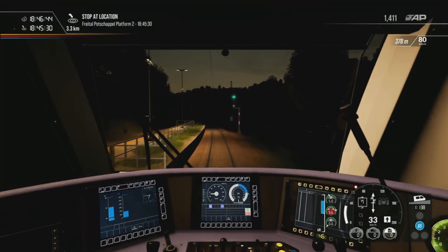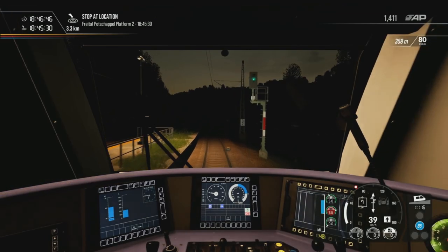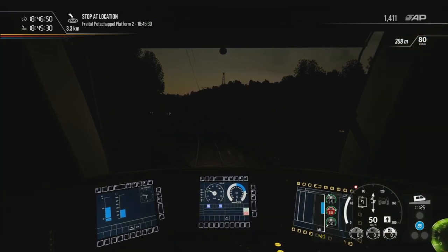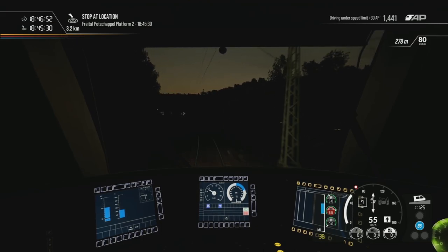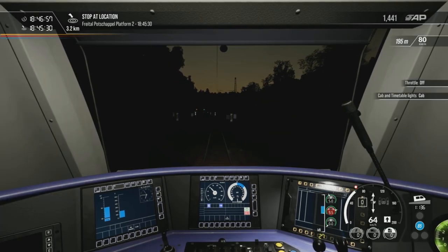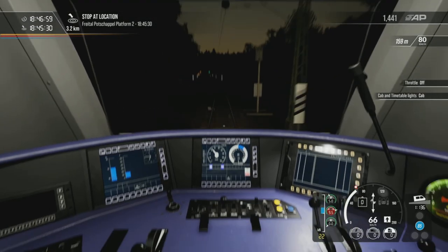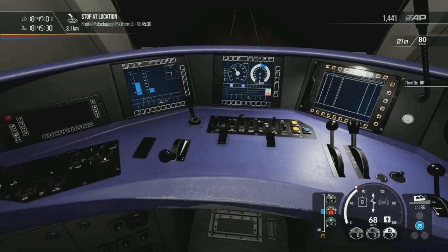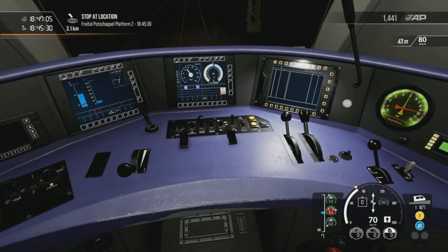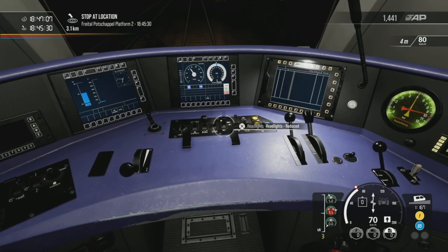Off we go. Pretty old locomotive — top speed is 120 as well, so you can't get any higher than that. Really, it's getting dark quick — thought we had a bit of light. You know what, I'll get the cab light on as it is a video.